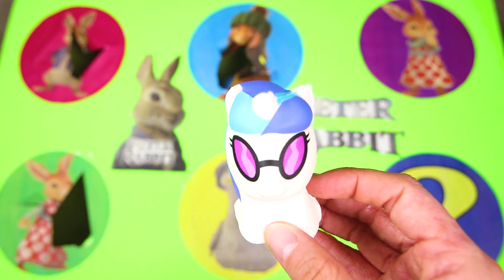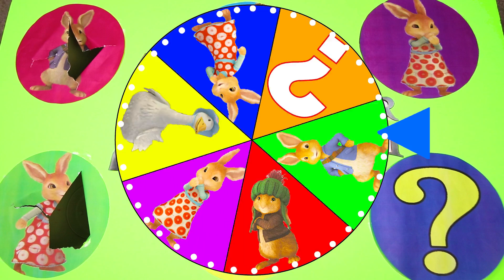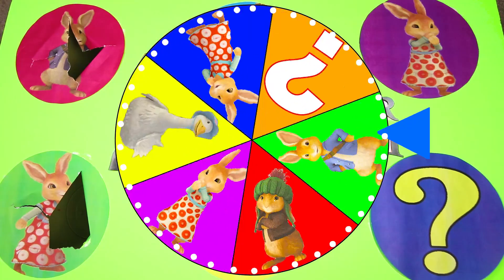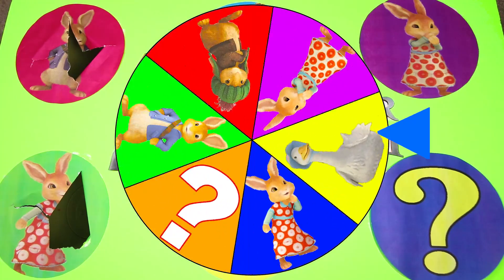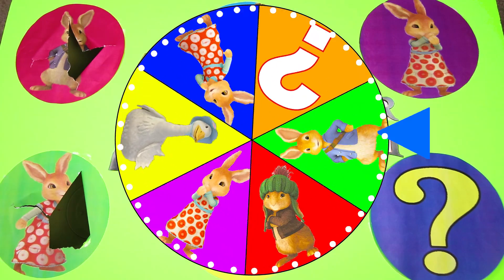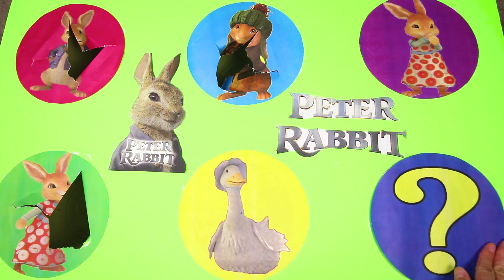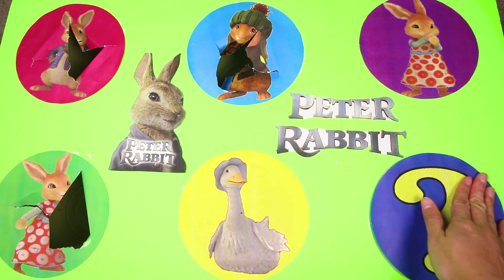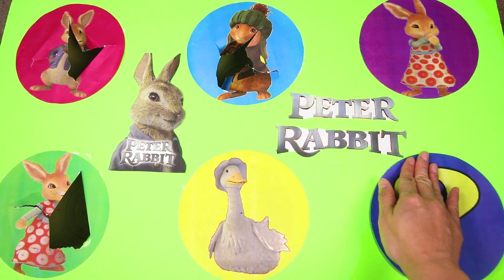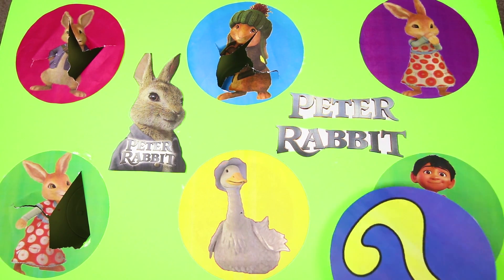What a fun combination — I could squish her all day! The wheel is spinning again! I wonder who it will land on next? Mopsy? Jemima? And it's the mystery character! We already know that the mystery character is a boy from another movie who loves to play the guitar, and he has a grandmother named Coco! The mystery character also has a dog named Dante — I know you can guess who it is now!